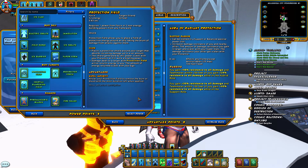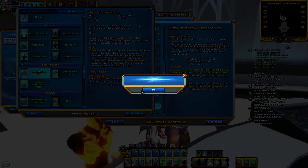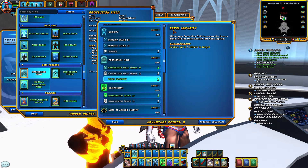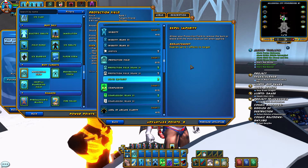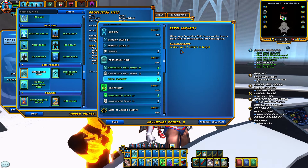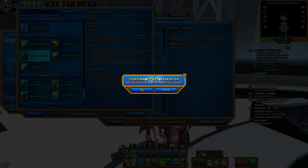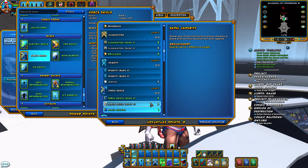Next we're going to pick up a shield power. Throwing a shield onto people is usually pretty handy — prior to going into a fight you just click on the person, activate the power, and it throws a nice 3,000 to 5,000 hit points shield depending on how you have it set up. I normally just leave this at rank one. One advantage you could take is Expel Impurity, which allows the shield to remove a burn or bleed with the most duration left applied. I also take Force Shield because I like the Force Sheath effect afterwards.